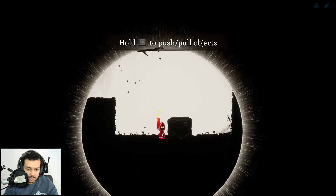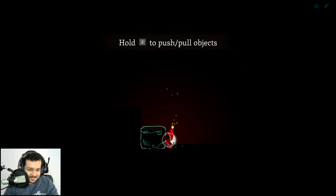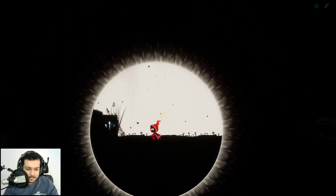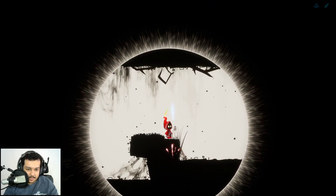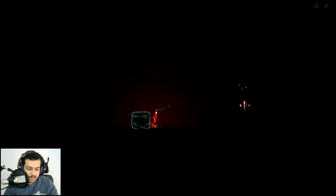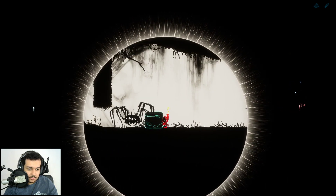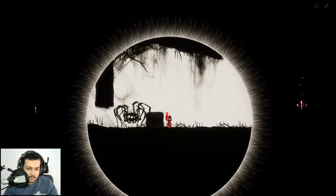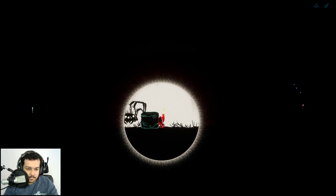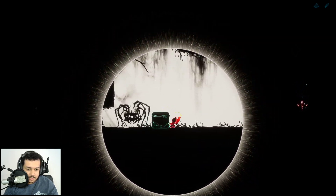Now I can pull the object. Almost trapped — you know how it be. This is a little annoying, not gonna lie — it's cool. I hope it's like this for a short period of time and then it's gone. Can I crush you? No, I don't have the ability to crush you. But you're still there — means this is a problem.